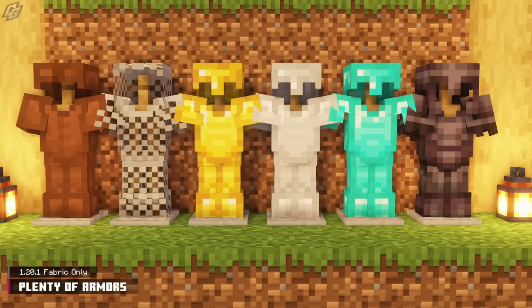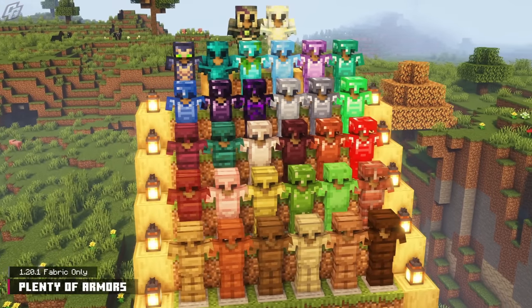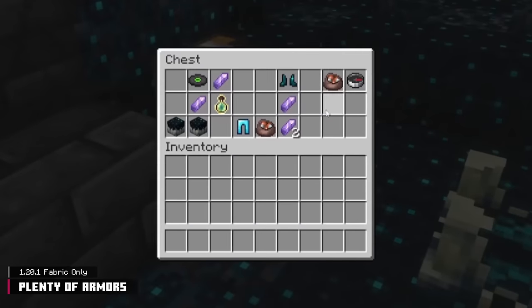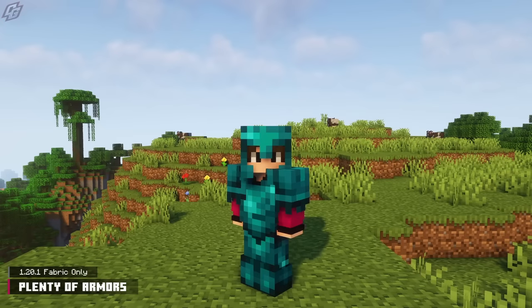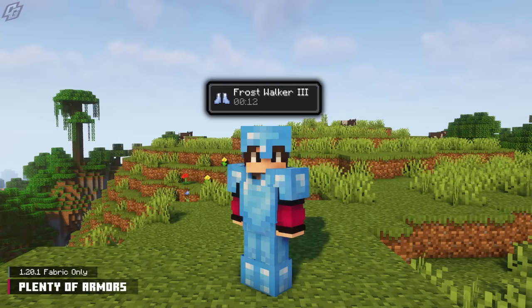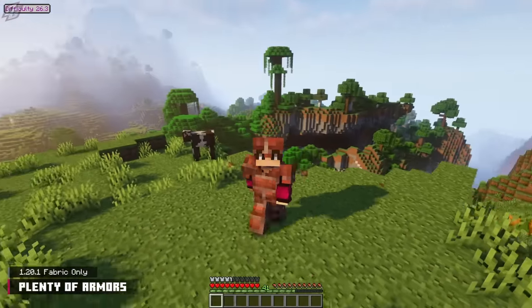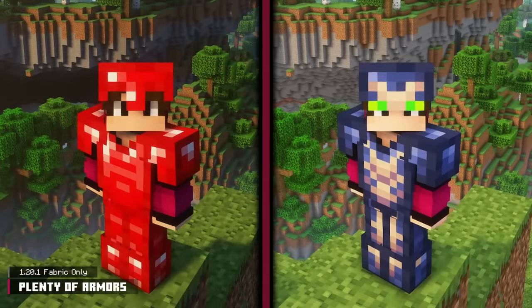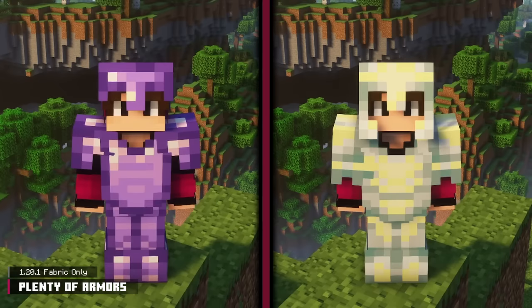Armor is a vital component to survival. The Plenty of Armors mod equips players with 32 new armor sets, which can be found in vanilla loot chests or crafted with specific recipes. Some armor sets can only be attained later in the game, and some have full set bonuses. Early game armor includes wood and brick — brick has quite a few armor bars at the cost of movement speed. Mid-game armor includes redstone and phantom, with phantom giving permanent night vision.